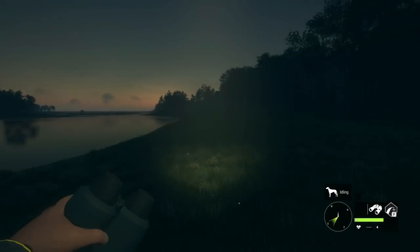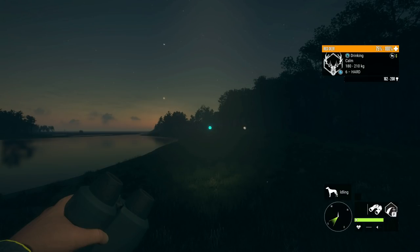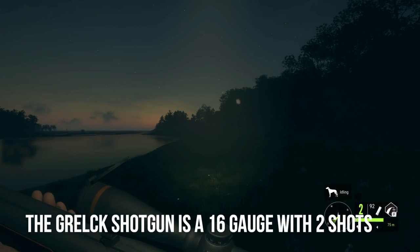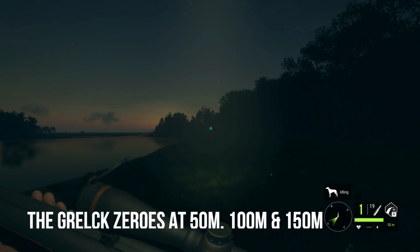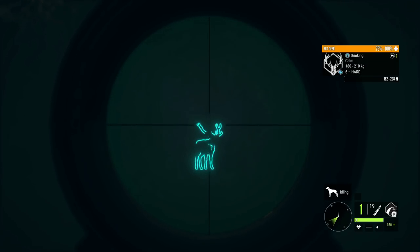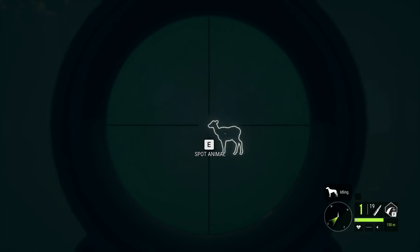Coming in at number 3 on our list of top 10 best weapons for new players is the Grelic drilling rifle. The Grelic drilling rifle is two weapons in one. When you hold down the reload button on PC, it swaps over to the shotgun — it is a 16 gauge shotgun, or it is a rifle good for classes 4 to 9. When using the shotgun side, the class is dependent on which kind of ammo you use. It zeroes in at 50, 100, and 150 meters. The reason it is so amazing for new players is because it goes from class 4 to 9, so it is super versatile and an amazing rifle to use to hunt class 9 animals before you can afford the 300 or the 7mm.